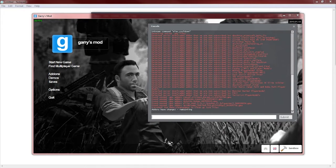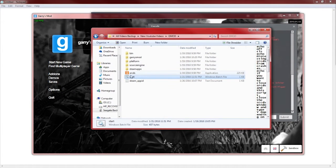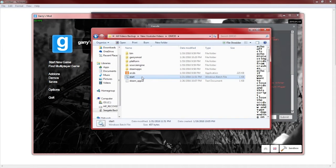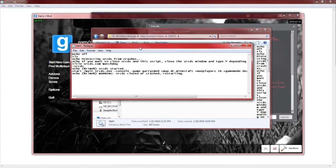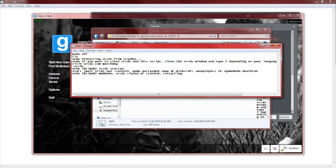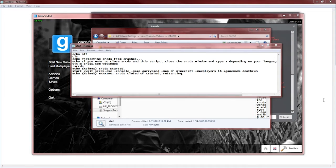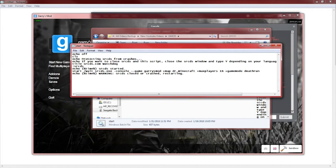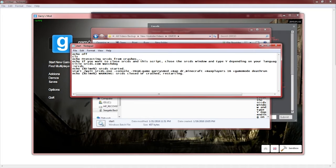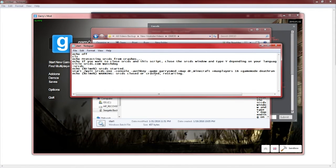Once you have that, go to your server directory and open your Garry's Mod folder. Find your start.bat file, right-click it, and click Edit. You should see the existing launch parameters. Right after -console, you want to add -authkey followed by a space, then paste in your auth key.